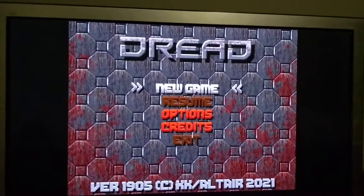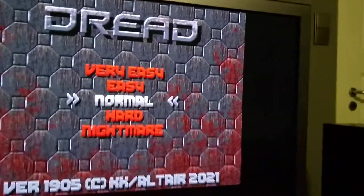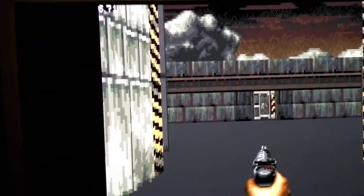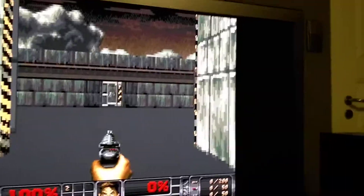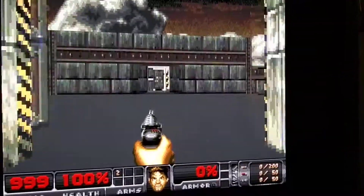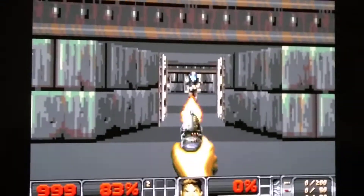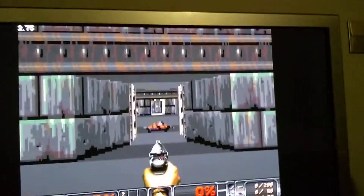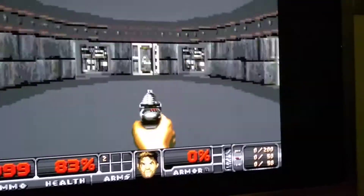Here we have it — you can see it's 671. This is not frames per second as a direct comparison, but it is much faster. You can see it's running a lot smoother. This is a little bit faster than a standard Amiga 1200. Wow, great accelerator, very compatible.